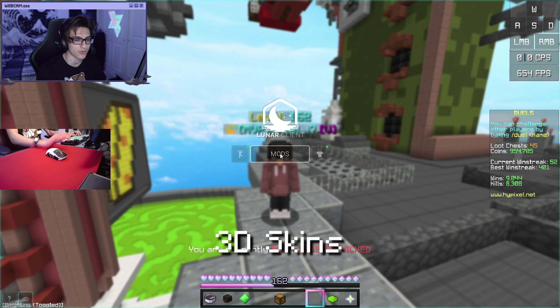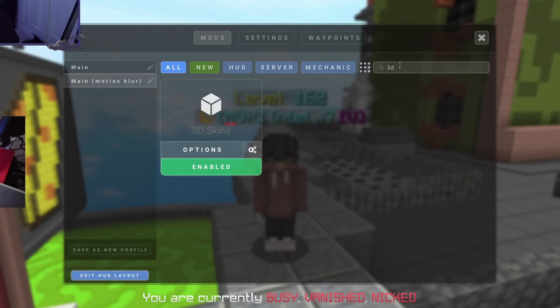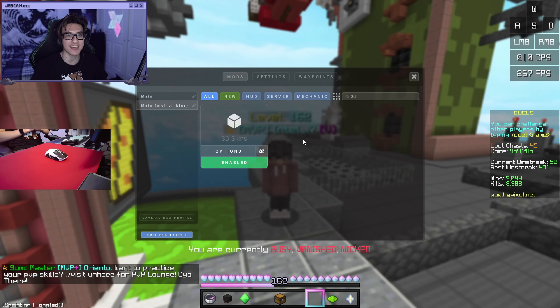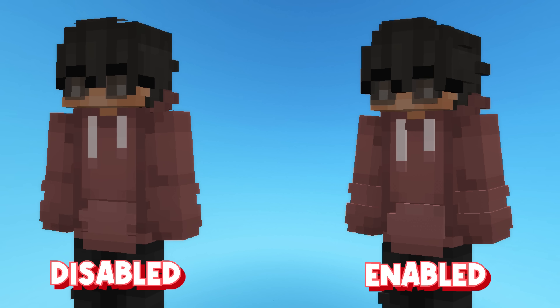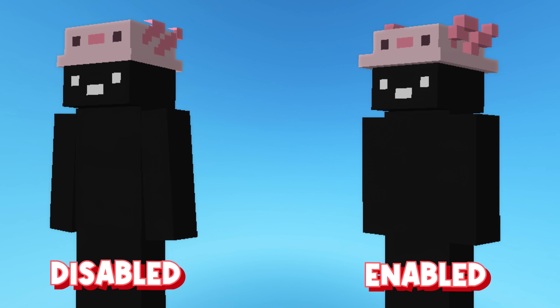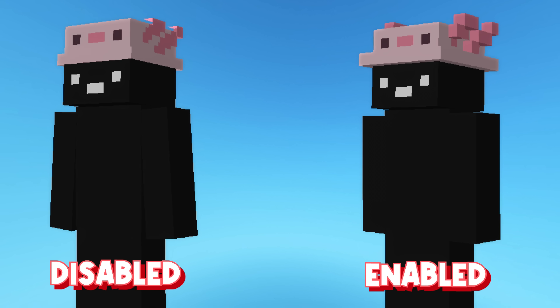The next mod is 3D Skins, which you can find in mods by just searching up 3D skins. This mod was released pretty recently, but it is so nice — it just makes every skin look 10 times better. I'll show an example on screen of it being on versus off. If you don't have this mod enabled, definitely make sure you enable it. It just makes the game look better.